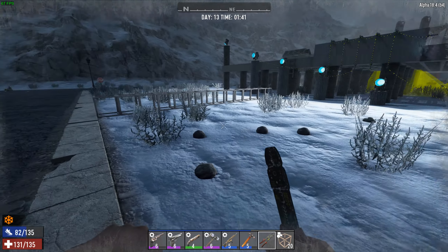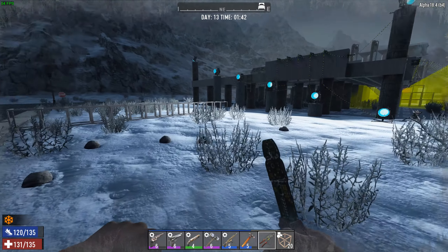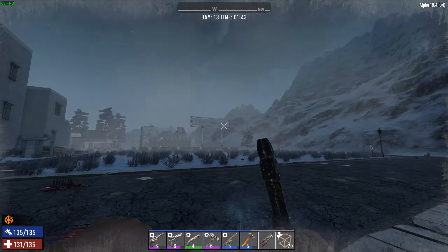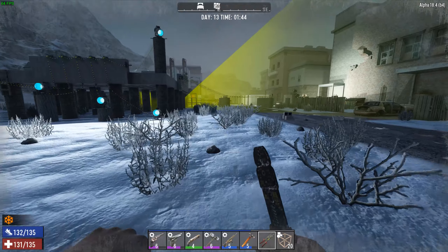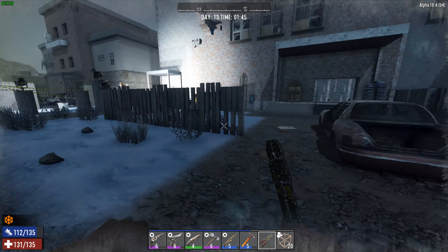Let's turn them all on at once and see what a decent setup looks like. Oh, this is interesting - that is a whole lot of illumination going on there! You can imagine if we had a couple of zombies coming, we'd be able to pound them.